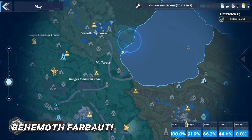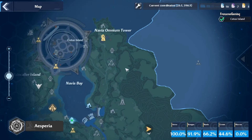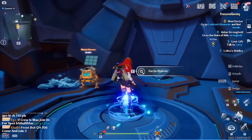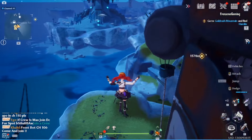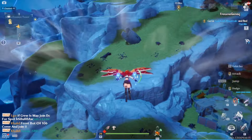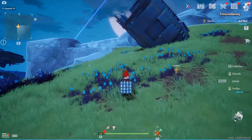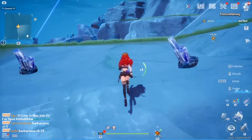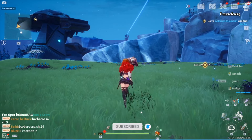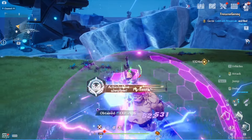This final one took me about two hours to find. You have to go to the Omnium Tower at Navia — it's down on a cliff somewhere there. When you teleport here, just go straight through the back of the tower and head towards that cliff. Right there is Fabauty, the fourth behemoth. You can see me do a little jump of joy — it took two hours to find this one.